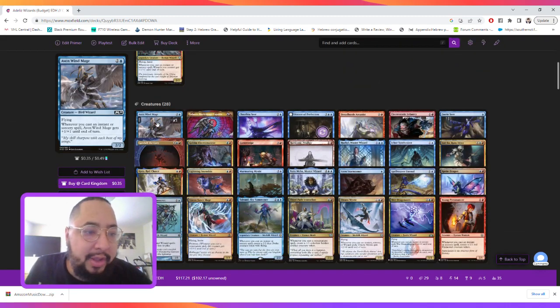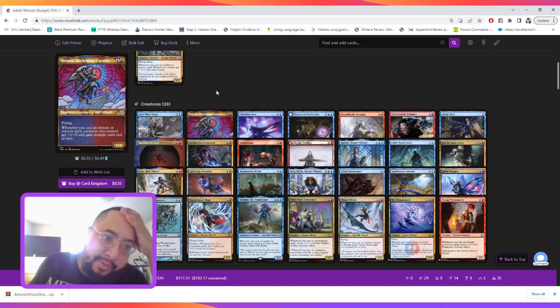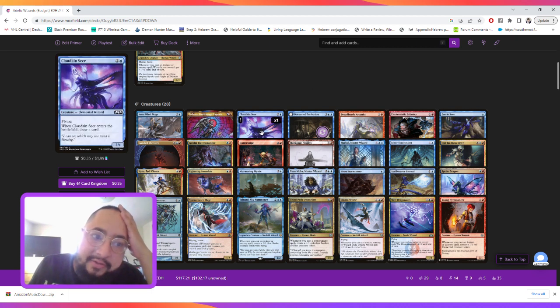We have Avon Windmage, a flyer that also gets buffed by each instant and sorcery we cast. Balmore — some people actually do like playing Balmore as a commander, but here he's in the 99. He has a similar effect but gives plus one, plus zero and trample until end of turn. Cloudkin Seer is in here to draw cards and it's also a wizard.